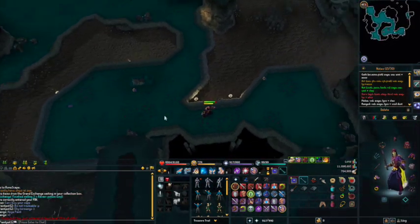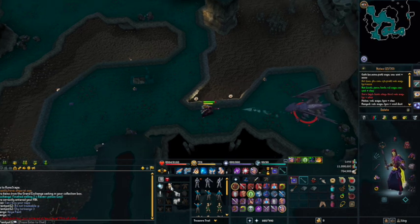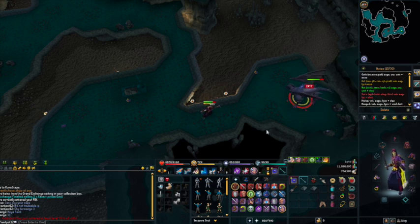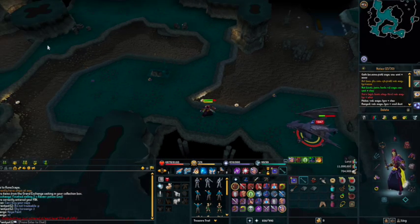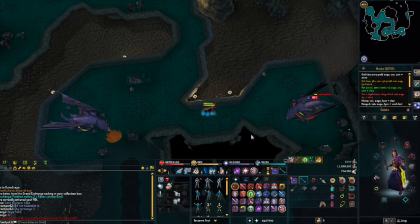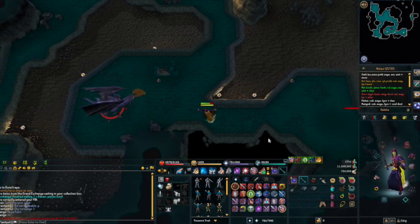These are the two spawns I'm going to be using — one spawns here and one spawns here. Whilst you're waiting for the spawns, you want to be using abilities such as Anticipation or Freedom in order to keep your adrenaline up because of the spawn time. Any other locations over here can result in you getting piled, so by using this spot there's only two that can attack you, and once you get up to speed with killing them, you'll only have one to face at a time.